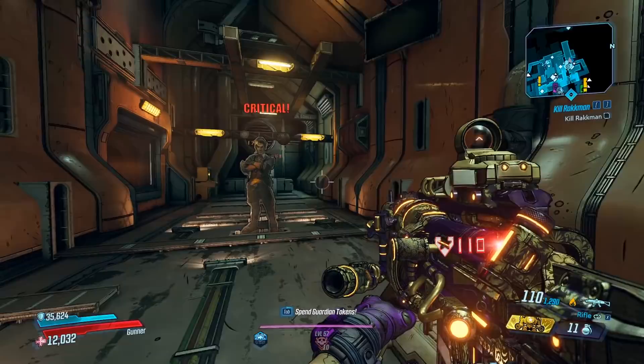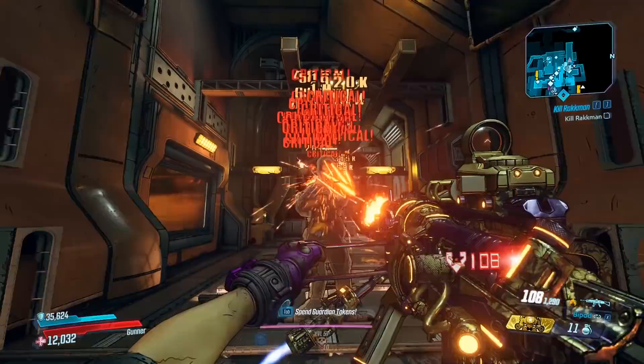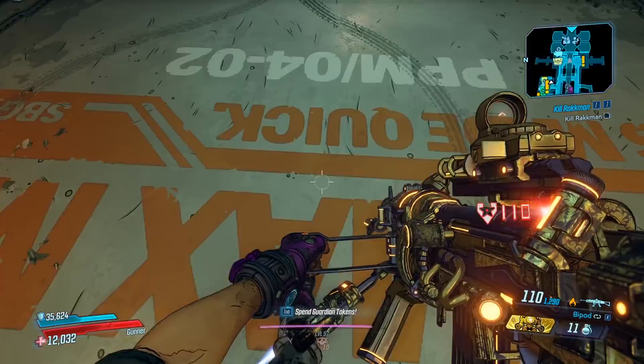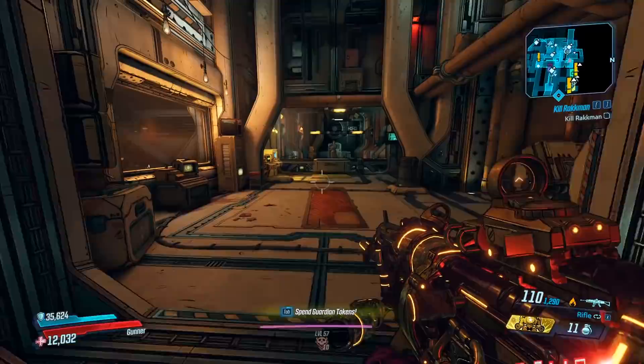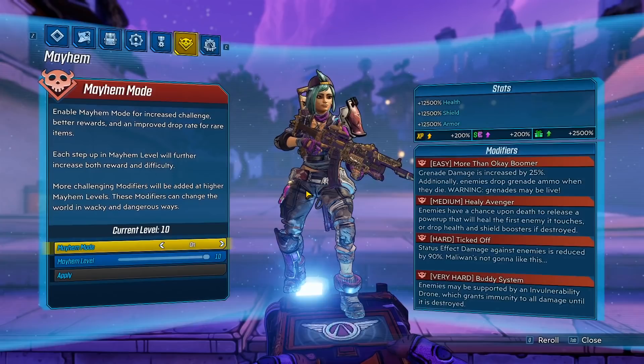So what better character to play on than Moze with a Bulletstorm build? What does the gun do? When you shoot it, it's going to shoot 4 shots and it fires extremely fast. Also, the bipod mode will double the gun's damage, but at the cost of your movement speed. Now, how is this different from the Dictator? Really, the only difference is the spread and the damage they do. Comparing the damages, the Monarch wins by a mile — so basically, the Monarch is a better Dictator.